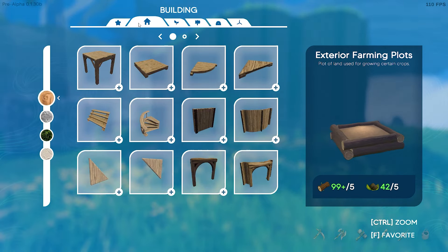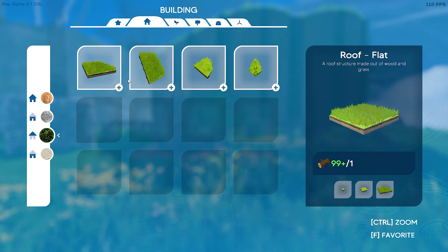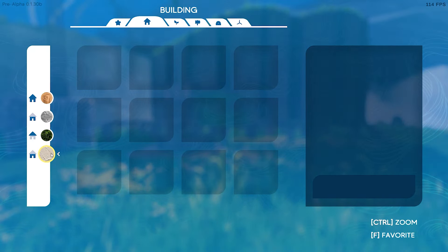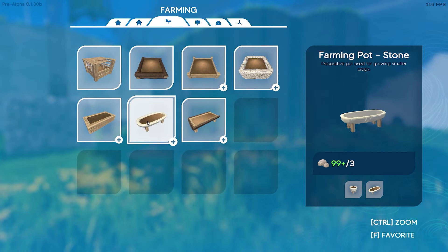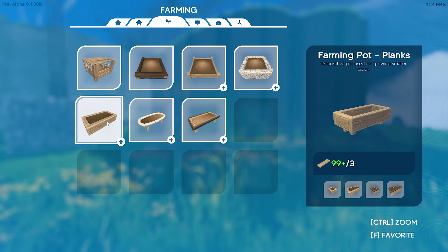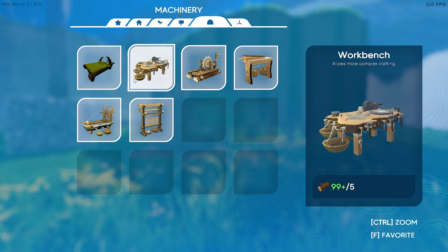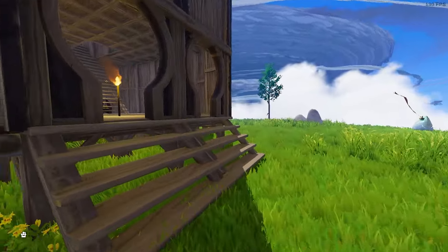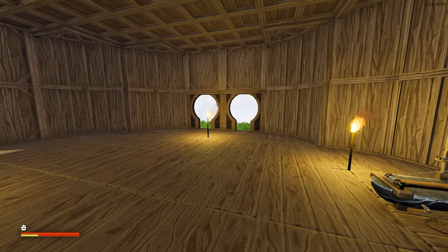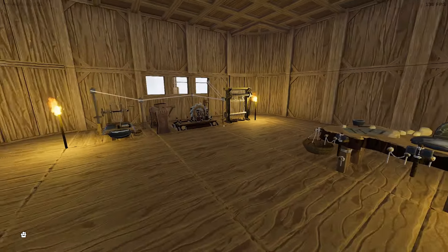This is the building stuff — the wood, our stone foundations, the roofs. This tab has nothing. The farming plots: decorative pot used for growing smaller crops — that's what we originally had. Now we got the big exterior ones, interior ones, and all these new sails. This is all the machines — they're probably going to make more machines. And then our leaf windmill. Surprise they didn't give us a fabric windmill! Alright you guys, we're going to come back next episode and make some sails out of the flax stuff, and we're going to try and sail our new island. Hit the like button and join me next episode!